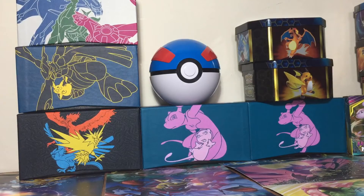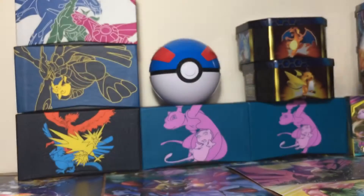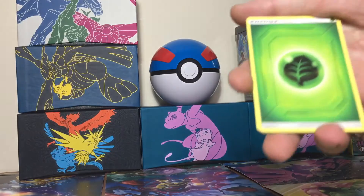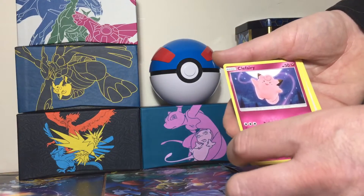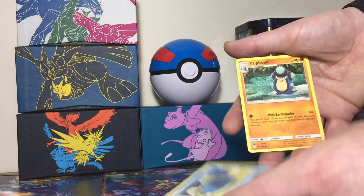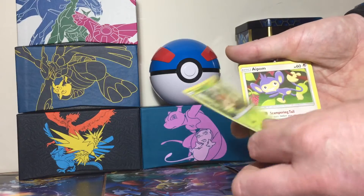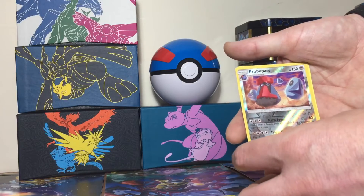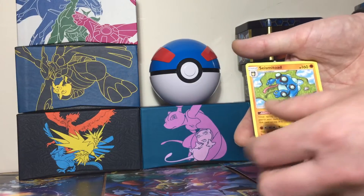And we're going for our last pack. We're going to get four cards in the back and it's going to give us a leaf energy. We've got a Clefairy, an Ambipom, a Golduck, a Whirlipede, a Palpitoad, a Graveler, a Phanpy, a Woobat, a Professor's Pass, and a Simisear.